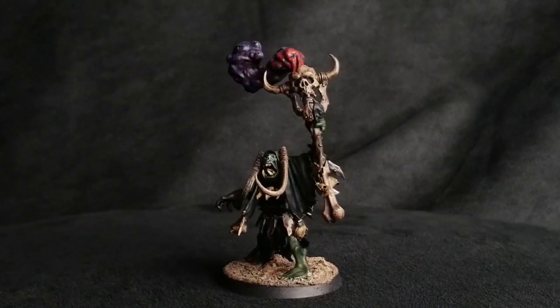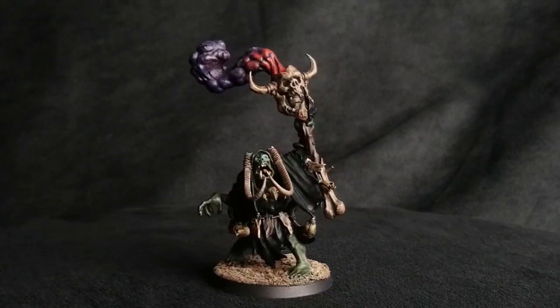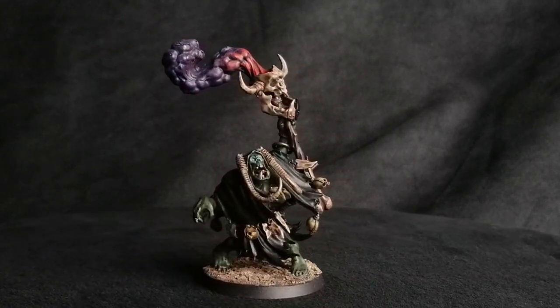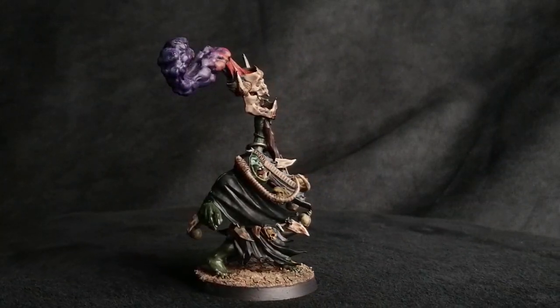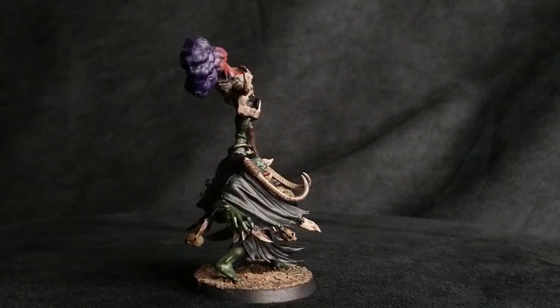The other character I like to include is your Weirdboy. He has a variety of powers that help Ork Boys. The big one is Da Jump — everyone knows it, everyone fears it. It allows you to redeploy a Boy squad in the psychic phase, as long as you end more than 9 inches away. This opens up turn 1 charges and can make an opponent alter their deployment style just because of the threat it poses. No one wants 30 Boys in their lines turn 1.